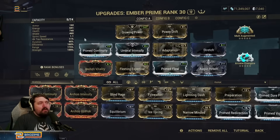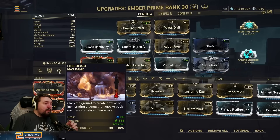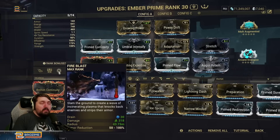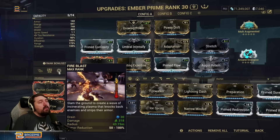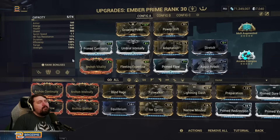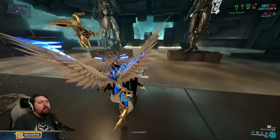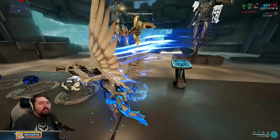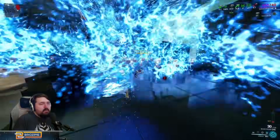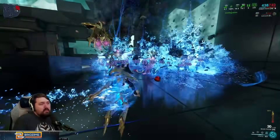You're going to be spamming Inferno, dropping fireballs on enemies, and using your three as much as you can to strip armor. Unfortunately Fire Blast can't strip the armor of notable enemies, most notably acolytes — they retain all of their armor even with a max power Fire Blast, which is super annoying. In the level 200 heavy gunner test you can see the crowd control from lighting them on fire, but the damage is not very good.